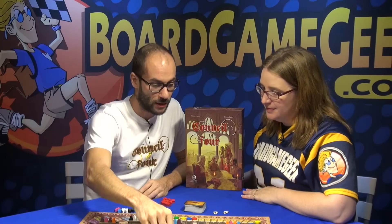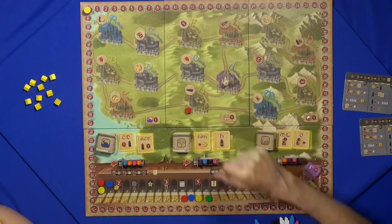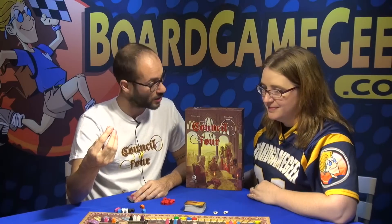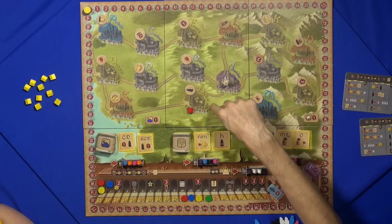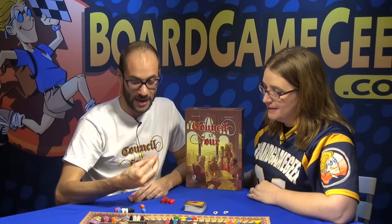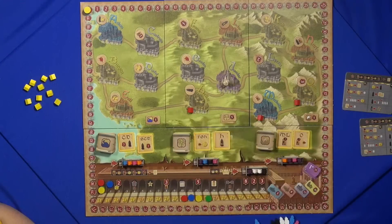Each time we build our shop in a city using a tile, we get the bonus of that city. For example, building here gives one assistant. Later in the game, if I build another shop in a city connected by a route to a city where I already have a shop, I gain both benefits. My aim in the game is to create a chain of cities connected by my shops, so each time I build a new shop I gain all the benefits together.